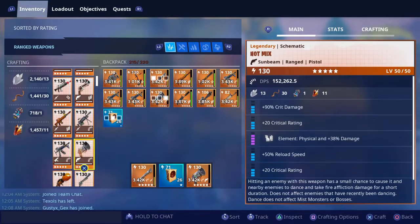One thing I didn't even notice in the description — it says that it takes fire affliction damage. So to me, what that means is that the Hot Mix is probably going to have to be a fire build weapon, because it literally says right there: take fire affliction damage. So this gun against nature Husks would be absolutely perfect.